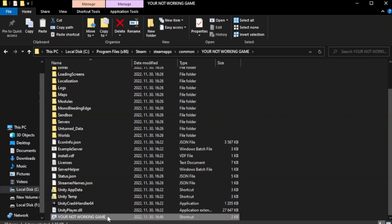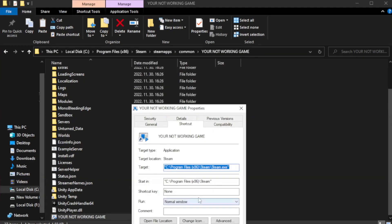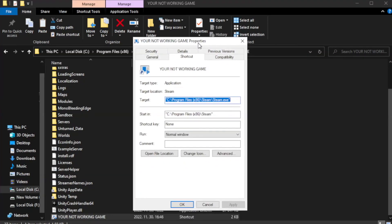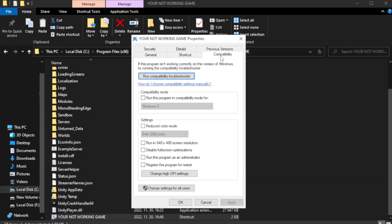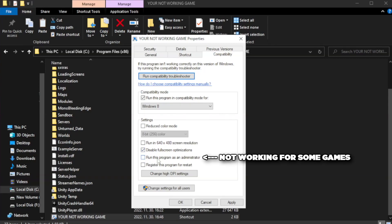Right click your not working game application and click properties. Click compatibility. Check run this program in compatibility mode. Try Windows 7 and Windows 8. Check disable full screen optimizations. Check run this program as an administrator. Apply and OK.